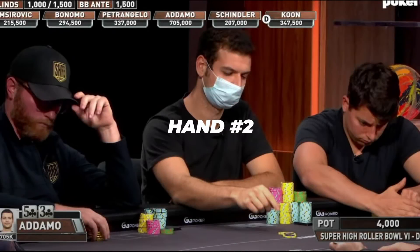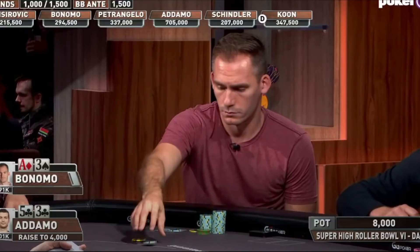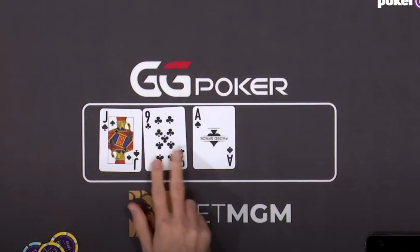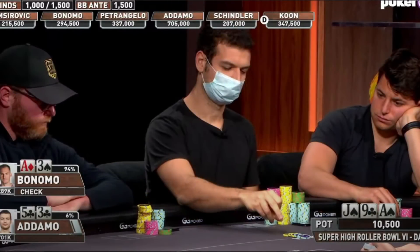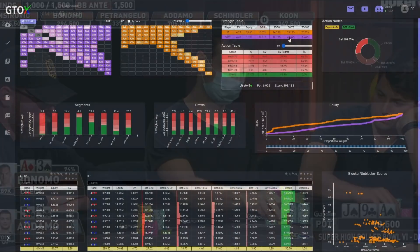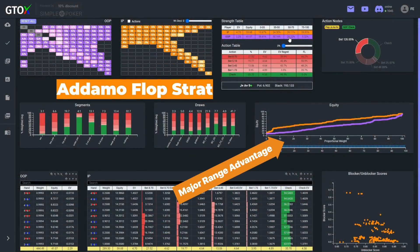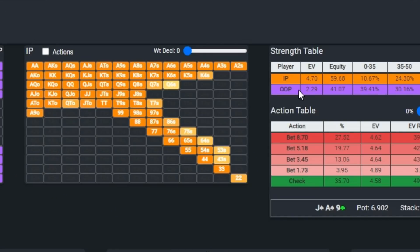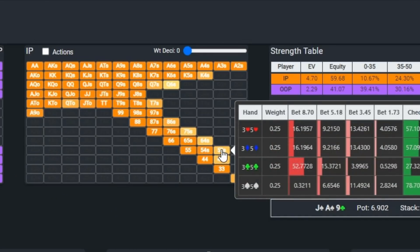In this next hand, Adamo opens the action in the hijack with 5-3 of clubs, and Bonomo calls in the big blind with ace-3 off. The flop is jack-9 ace with two spades and a club, and Adamo goes bombs away with a 125% pot overbet with nothing but a couple backdoors. This is definitely a board where he has the nut advantage, given that Bonomo shouldn't have many or any aces or jacks, and he should have a very wide range with the ante in play, so this larger bet is the one used most often by the solver.